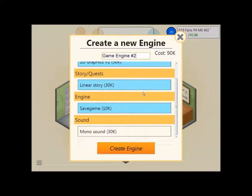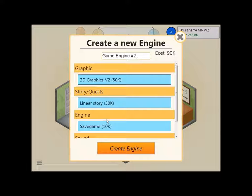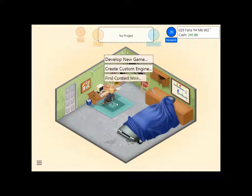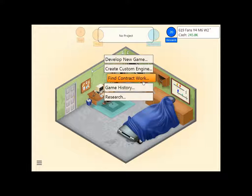We can't make a new game engine, but we did get mono sound. If you guys want to make a new engine, you can suggest a new engine whenever you want — just suggest what's in it and the name for it. But I guess that's going to about wrap up this episode of Game Dev Tycoon. Hope you guys have enjoyed, and I'll be seeing you guys later.